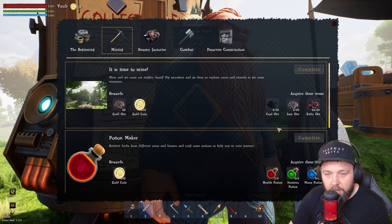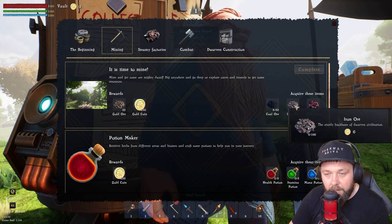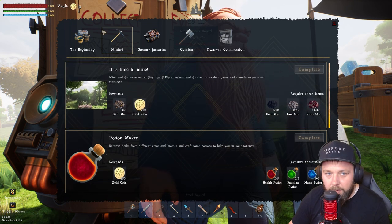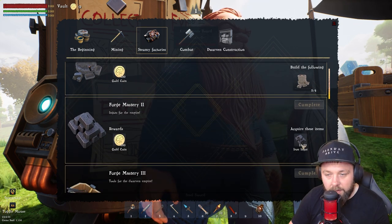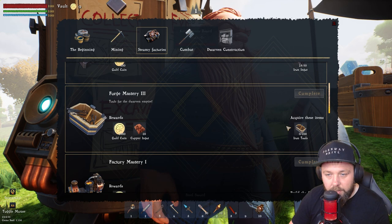We could grab some coal ore and iron ore to finish a quest that will give us 250. I did find an iron ore rock and placed an automatic miner on it, so we should have quite a few. We could also complete another smelter quest for 500, and we should have the ingots for that too. Iron tools is going to cost quite a bit of money and iron, so that's probably a little way off.